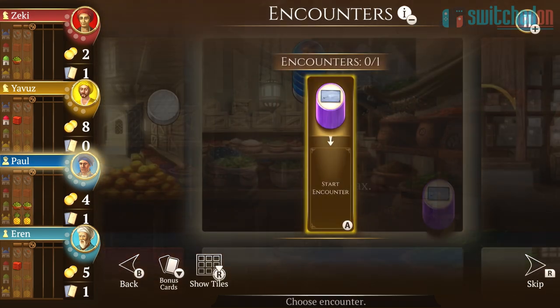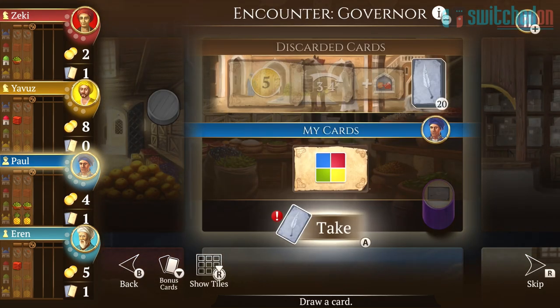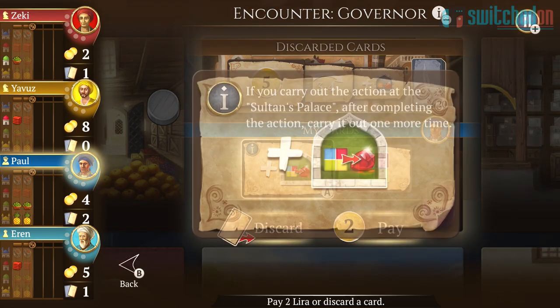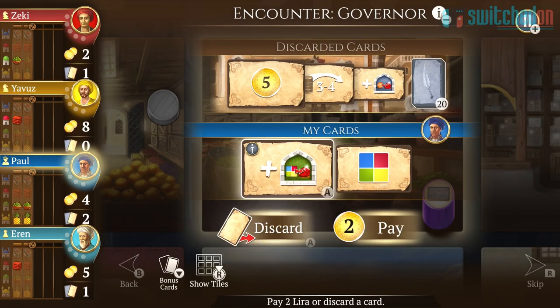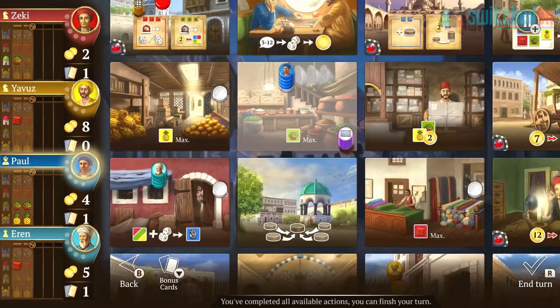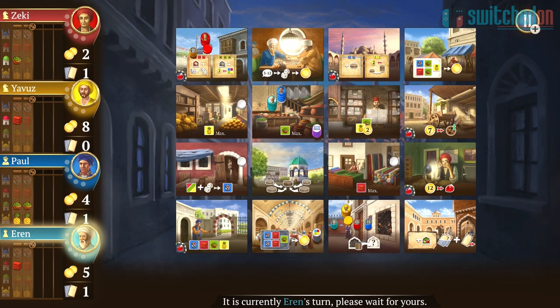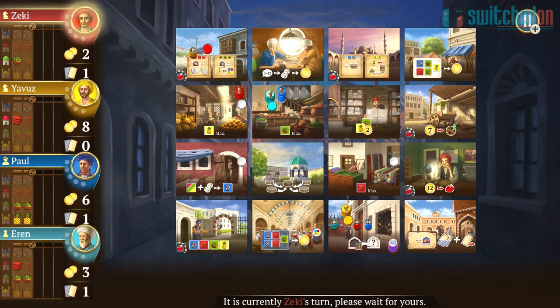Istanbul is a very popular board game created by Rudiger Dorn. It won the prestigious Kenner Spiel Award in 2014, which basically means it was the best board game around at that time. It also holds a place in the top 100 on board game oracle website BoardGameGeek. BGG has over 105,000 games ranked, so it's in the top 0.1% of all board games of all time.